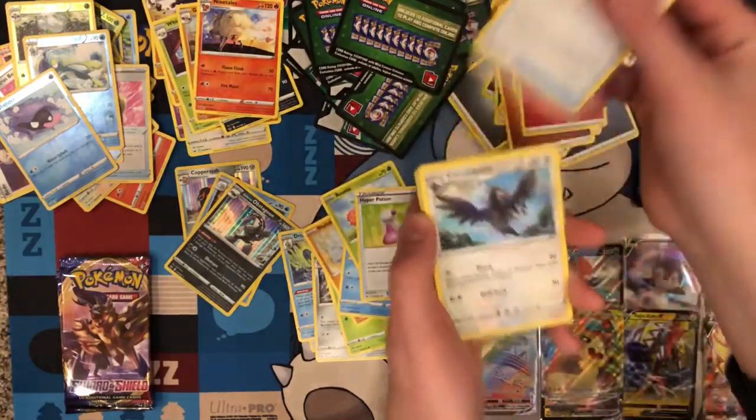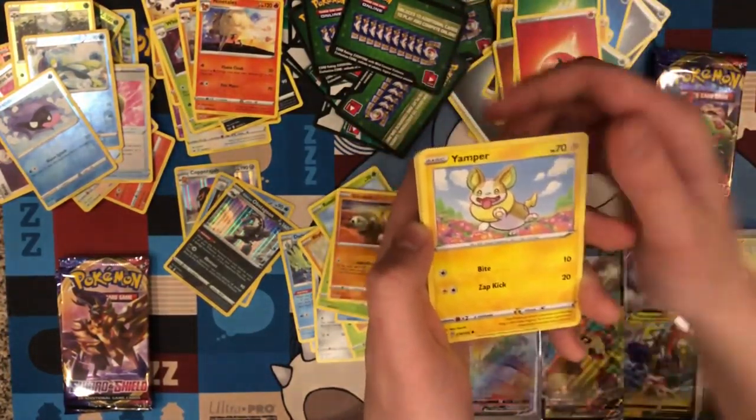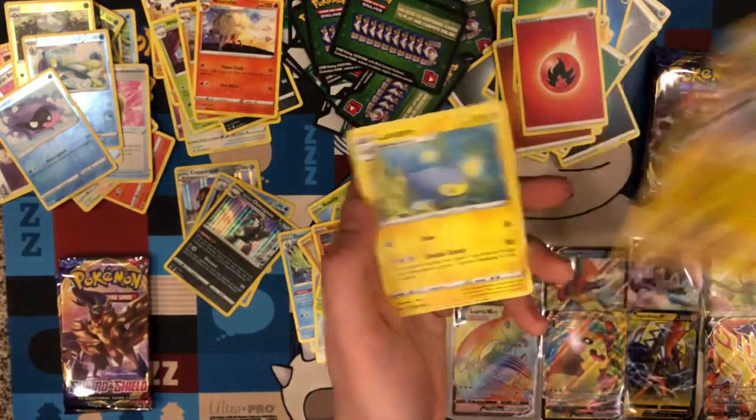Fire type energy, Hyper Potion, Citrus Berry, Corviknight, Gossifleur, Silicobra, Yamper, Krabby, Coufant, Galvantula, Reverse, and Lanturn.